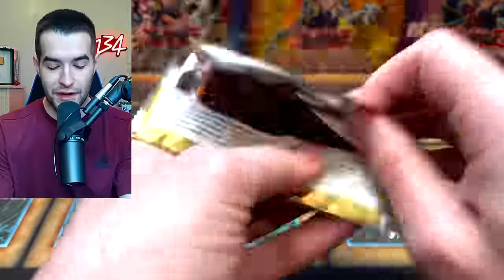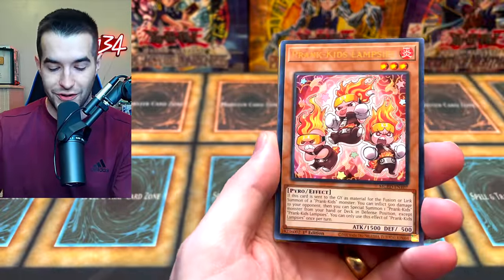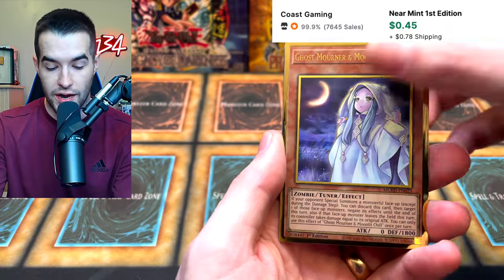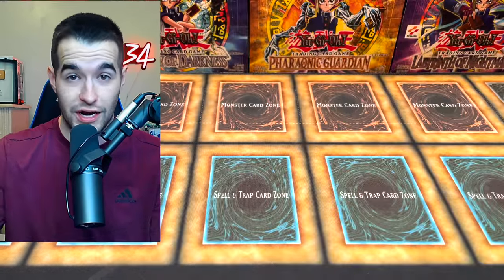We've done pretty well, I am totally okay with this. We have an Exco Talker, the cover card for whatever that set was called. Lambda, very nice. Cursed Eldland gold rare. And then a Ghost Mourner and Moonlit Chill, very cool. Area and Dragon Maid Hospitality — we played those Dragon Maids.